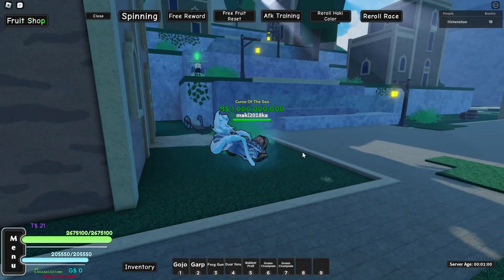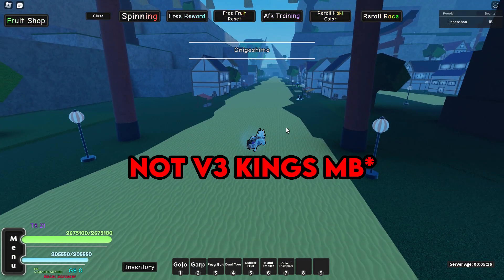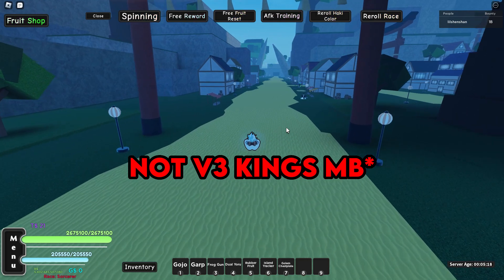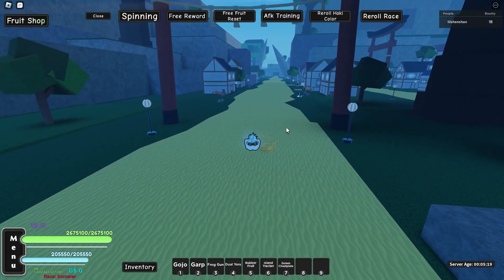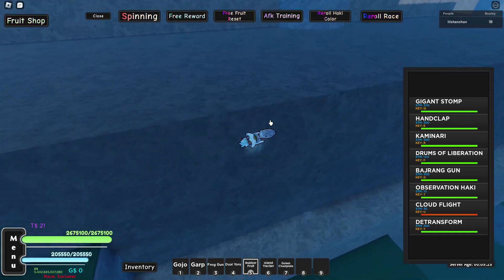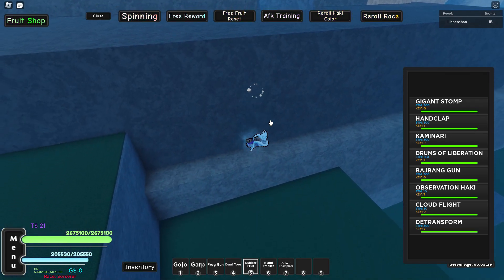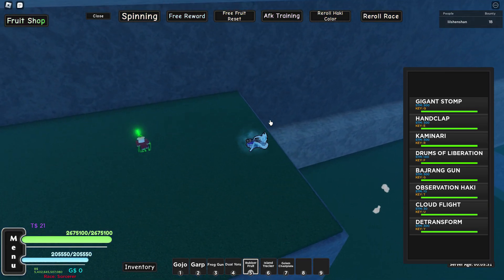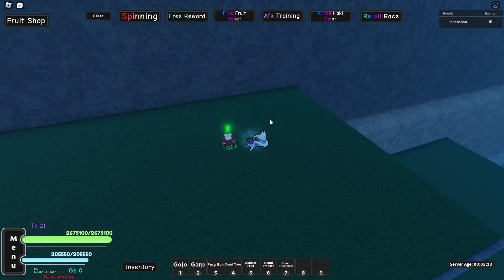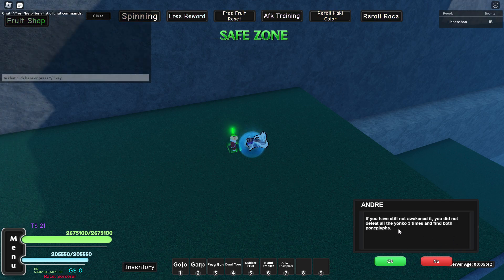Now let's go for the V3 Haki. For the Haki V3, the King's Haki, you need to come to C2 Onigashima. Go right here on your left and there's a guy. You click on him and he gives you the Haki after you complete all the quests — I'm showing you on screen what you need to do.